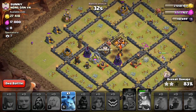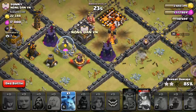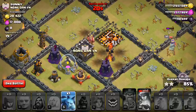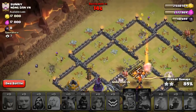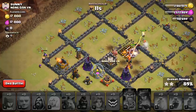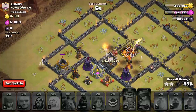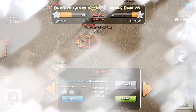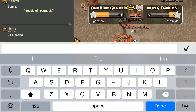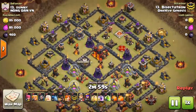Looks like it's not going to be a three-star for me unfortunately. A tough base, I think, with my relatively low-level heroes to take out a base with level three Infernos. I was right about all those giant bombs being there, so I don't think bowlers would have done very well against this base either. Looks like it's going to be about 89 percent — two star. Not bad, but would have liked the three-star on that base. Let's take a look at the replay and see kind of how the plan went.